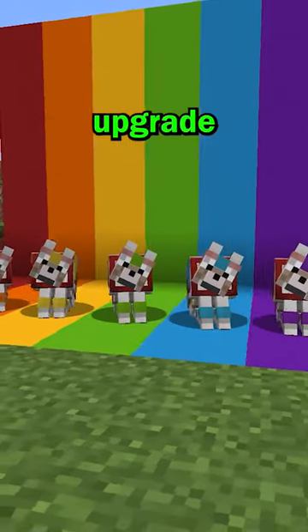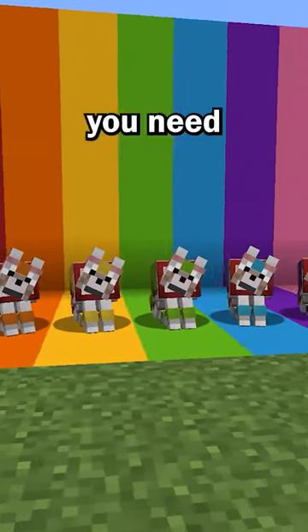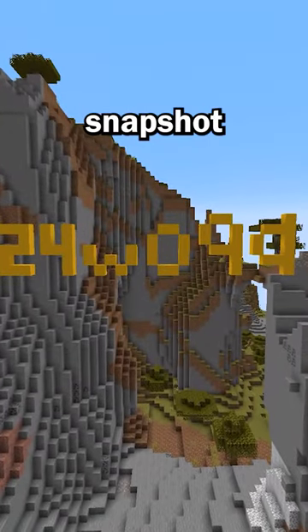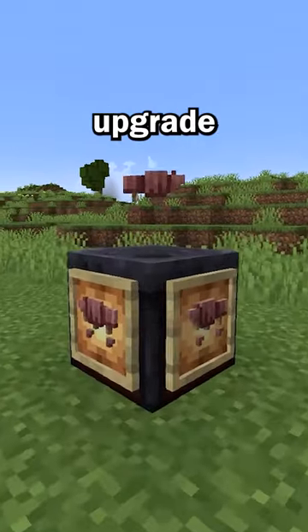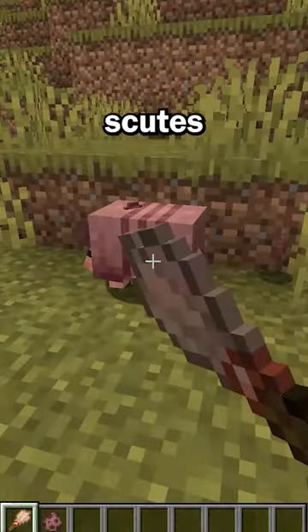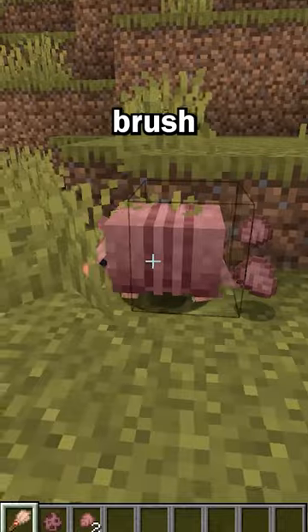Minecraft just added a huge upgrade to wolf armor, and here's everything you need to know. In the most recent 24w09a snapshot, Mojang finally decided to upgrade the wolf armor. If you haven't been living under a rock, you'd know that the new armor comes from scutes dropped from armadillos when you brush them.